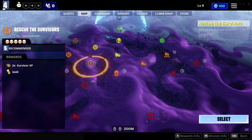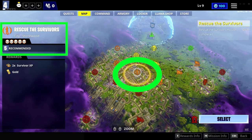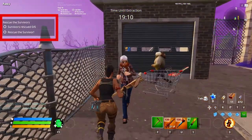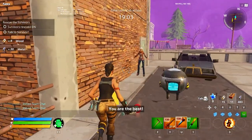For the main quest, go to the Stonewood map and click on the 'Rescue the Survivors' mission. Also make sure that the recommended power for this mission is five or above. In this mission you need to save at least six survivors, then wait for the 20-minute countdown to get over and you will be done with the quest.